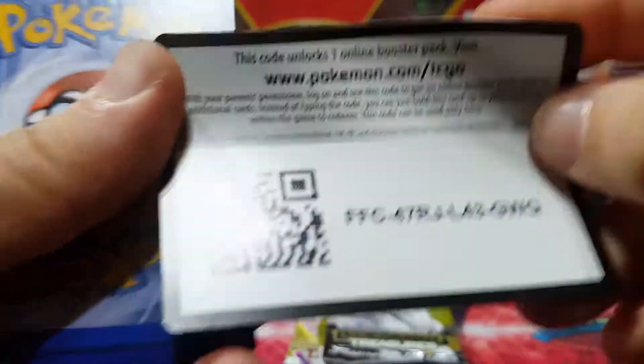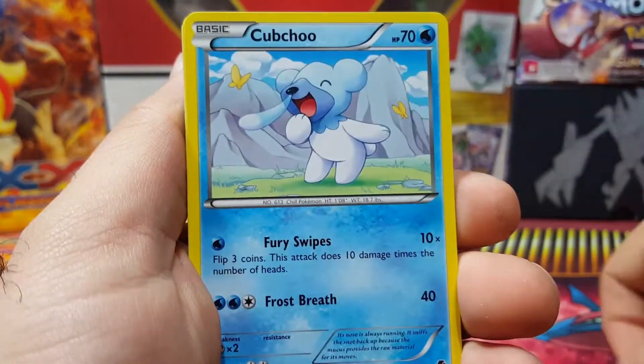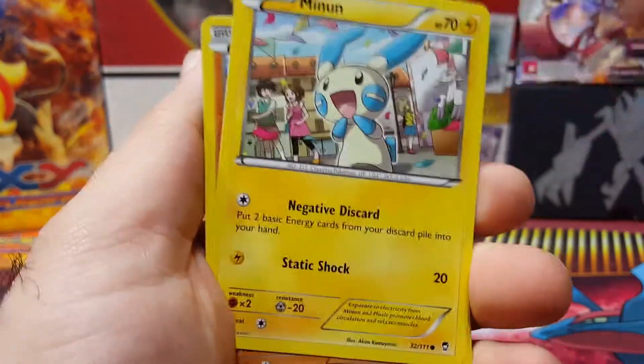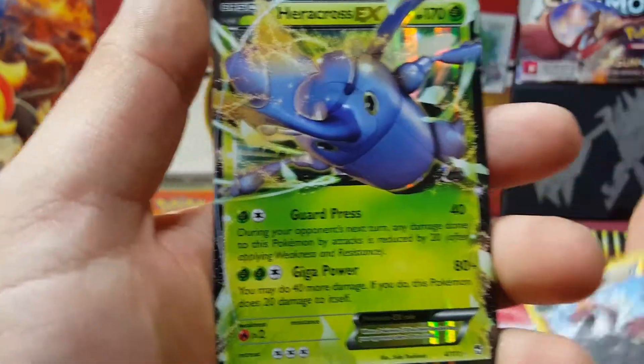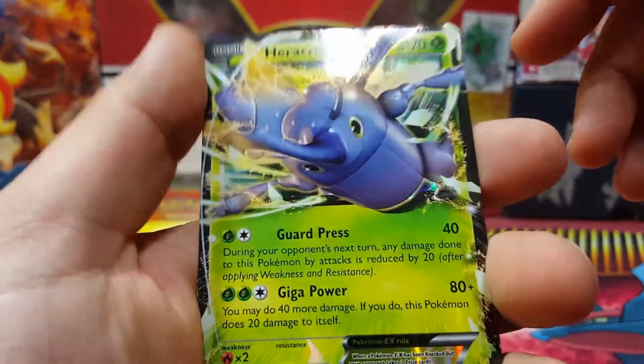Here's a code card. Maintenance, Clefairy, Solgaleo, Cupcake, Scraggy, Bellsprout — Meganium, Infernape, Tyrantrum reverse rare — no way, Heracross EX! I didn't believe it at first. Sweet!